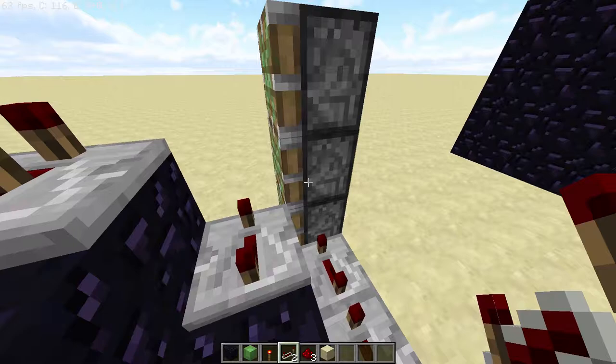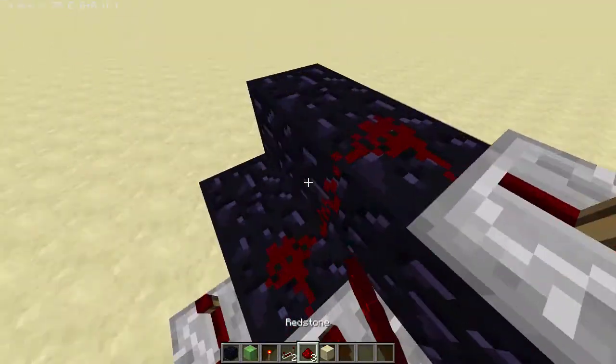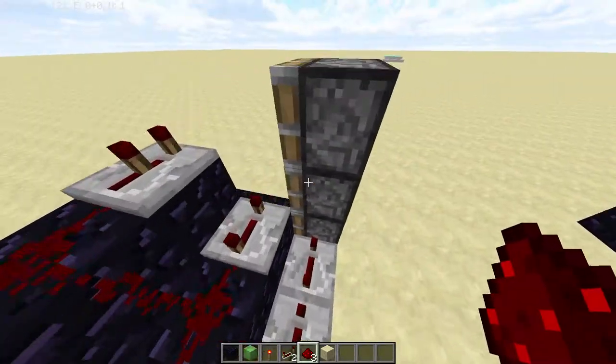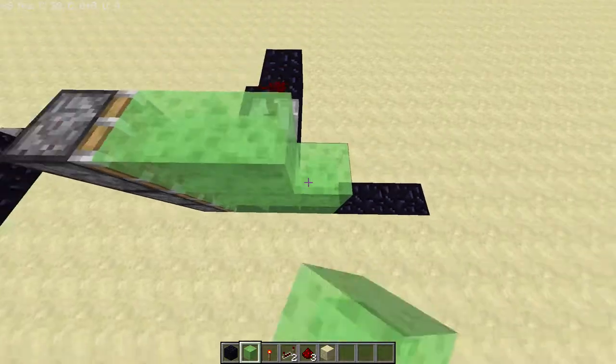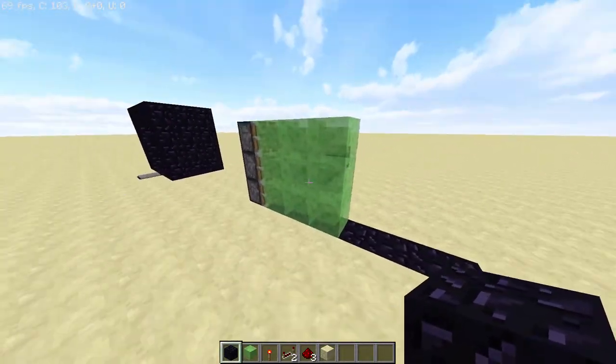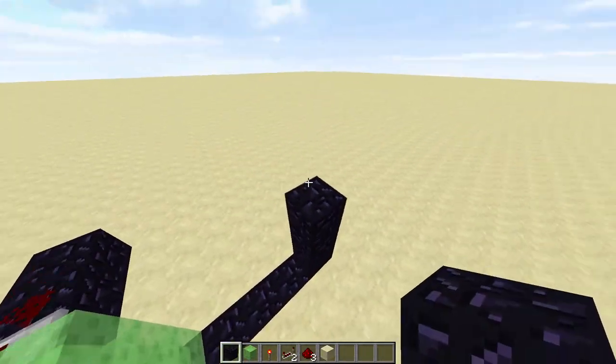This repeater at the second piston is going to be at four ticks. Now we're just going to attach dust and we're almost done with the door, and we just place nine slime blocks like so.